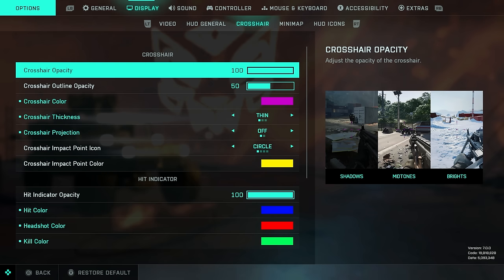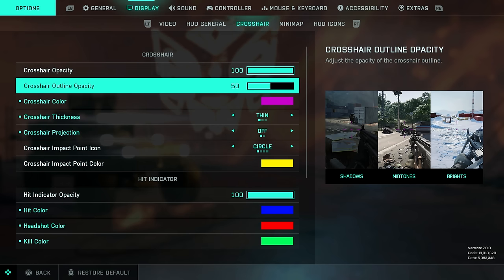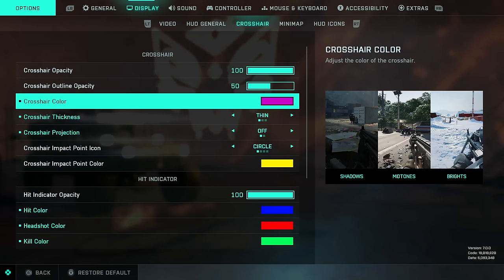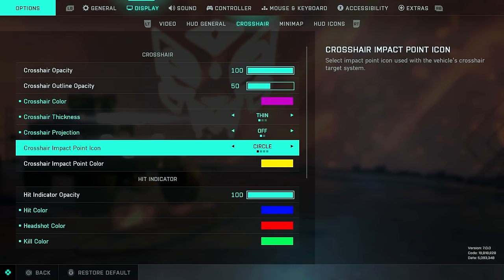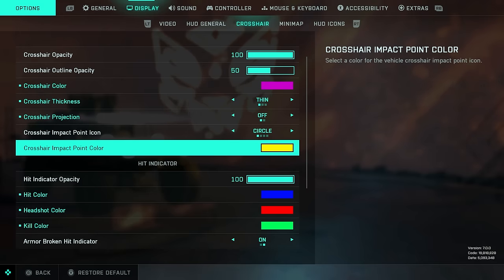Crosshair settings are incredibly important and can affect your aim and improve you as a player. Recommend crosshair opacity on 100 and outline opacity on 50. Recommend a crosshair color of a pinky purple — on the right you can see how visible it is in various terrains and lighting conditions. Pink purple is really easy to see and track. Greens, yellows, and reds are also pretty good. Crosshair thickness: I believe the thin value works best. Crosshair projection: when disabled, the crosshair is static and always aligned with the center of the screen. I would recommend setting this off.